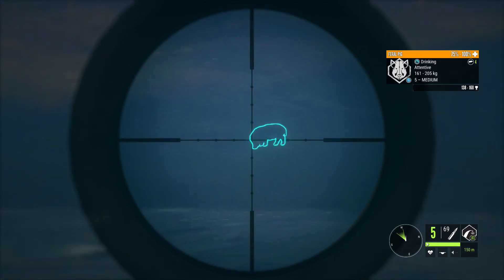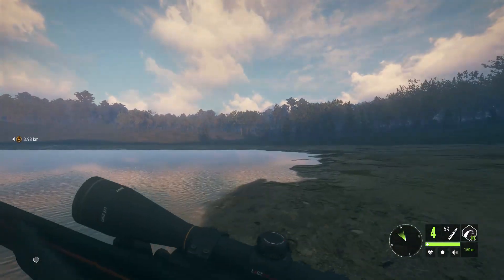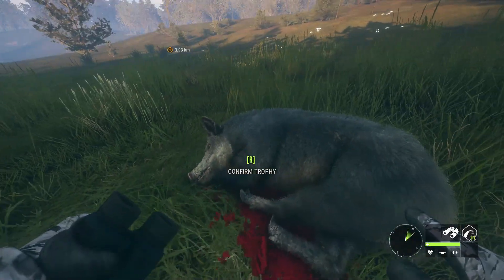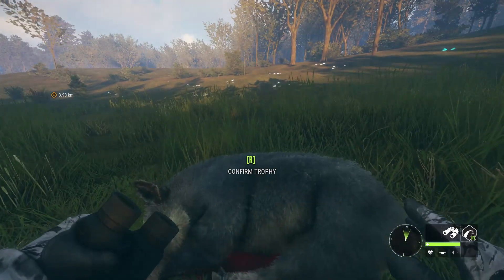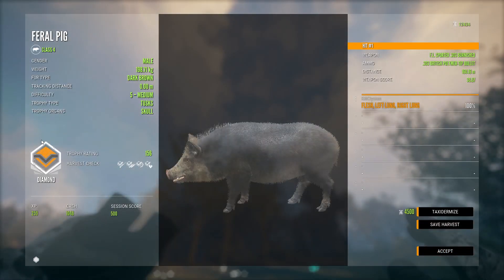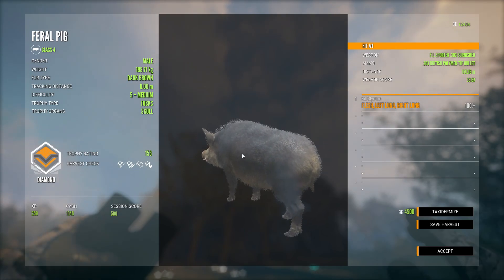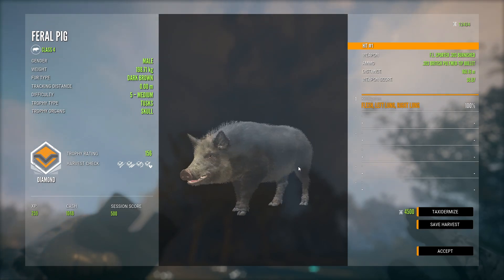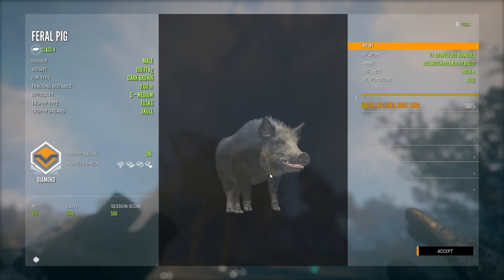There we go. Well, let's go see if that's a diamond. I've gotten one troll of these guys already - a troll and a diamond. Is this going to be diamond number two or troll number two? He had a really good estimate. He's a diamond - he's a 156! So they're called dark brown now. That's a dark brown, 156. That guy's huge. 198 kilos. He's only about six and a half kilos off of max. That's crazy.